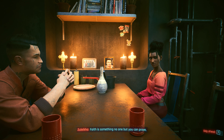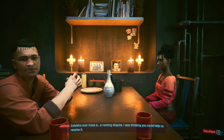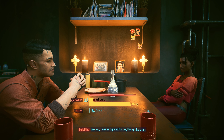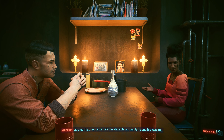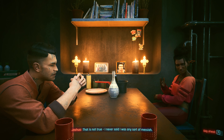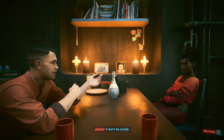Faith is something no one but you can prove. Zuleika and I have a running dispute — I was thinking you could help us resolve it. I'm all ears. Joshua thinks he's the Messiah and wants to end his own life. That is not true — I never said I was any sort of Messiah. Suicide? Do you really think that's what the Lord could ever want from you? It won't be suicide.